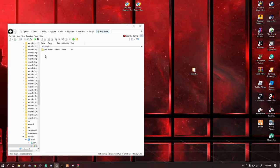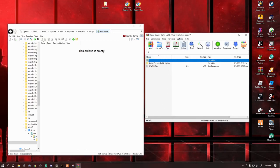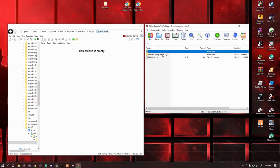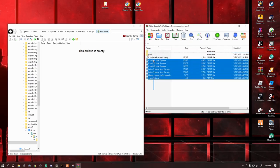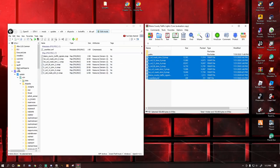Open up the Blaine County Traffic Light WinRAR. Double click the Blaine County Traffic Lights folder inside. You're only going to highlight all of the ymap files — do not select the Paths folder, that has to go somewhere else. Select these eight files — one through eight. The path is: Mods > Update > Update x64 > DLC Packs > bctraffic > dlc.rpf. Left click, drag, and drop them in just like that.